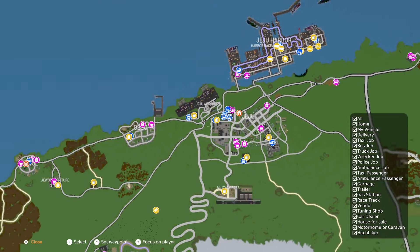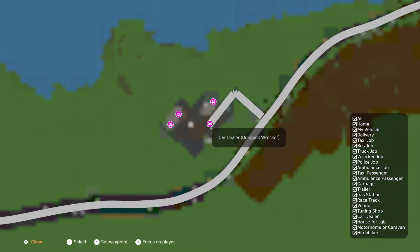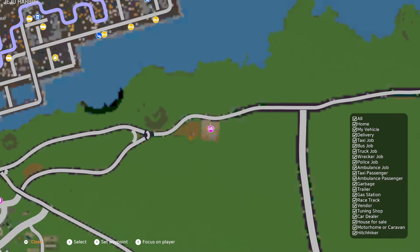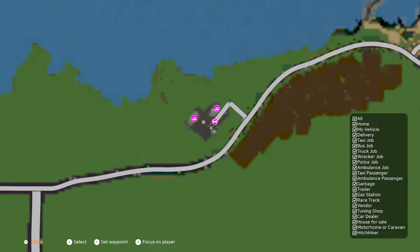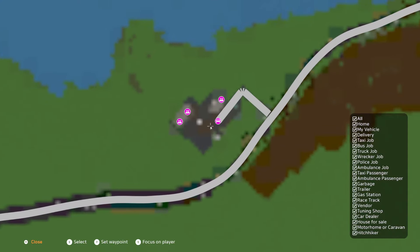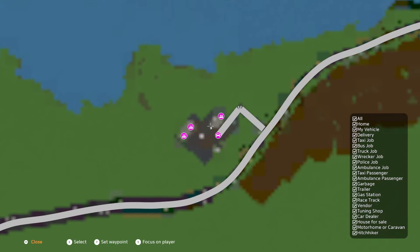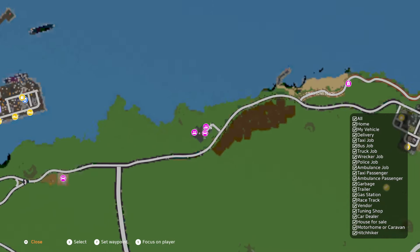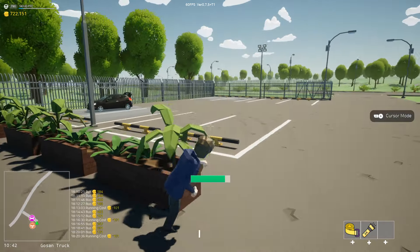When it comes to tow trucking, all of those vehicles can be found at the Dongbok Wacker Shop. This is where we can find the Pullio, which is also still at other dealerships. There's also another Kira Rollback truck parked over here, and also the two Brutus variants. I think that might be the only place where we can now get the Brutus Wacker, but there's also a few other vehicles.